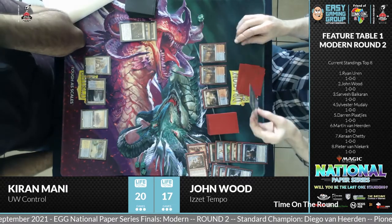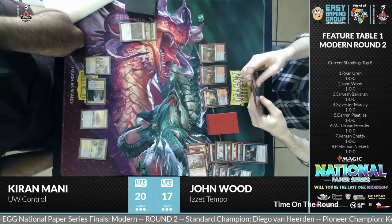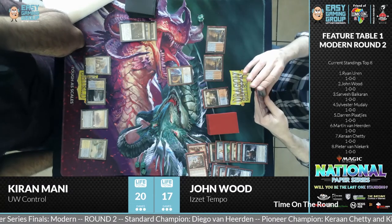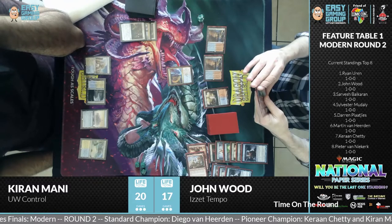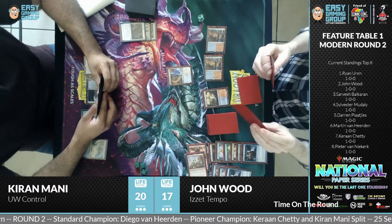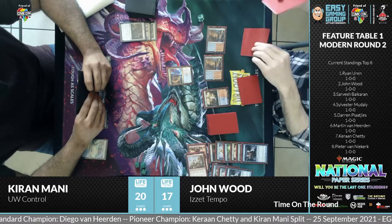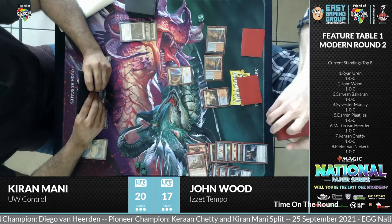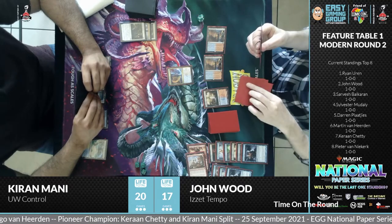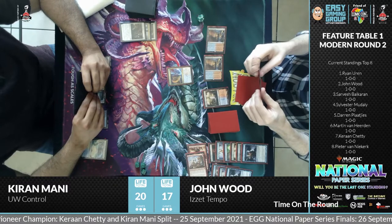John untapping and drawing his card for the turn. The graveyard is already looking quite full — John has gone through a ton of cards. Expressive Iteration is a brilliant addition from Strixhaven: two mana to put one card in hand, effectively put a land into play, and put one at the bottom. Absolutely amazing card advantage — we haven't seen that type of card advantage in a long time in Magic. No surprise it's become a staple in red-blue decks. We saw it yesterday — it was all over the place, a major player in the two Jeskai Ascendancy decks that went to top eight.